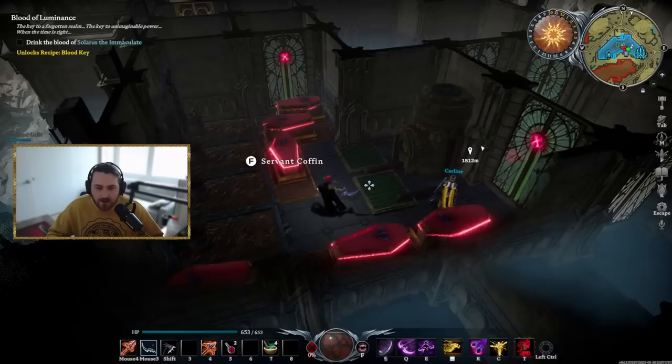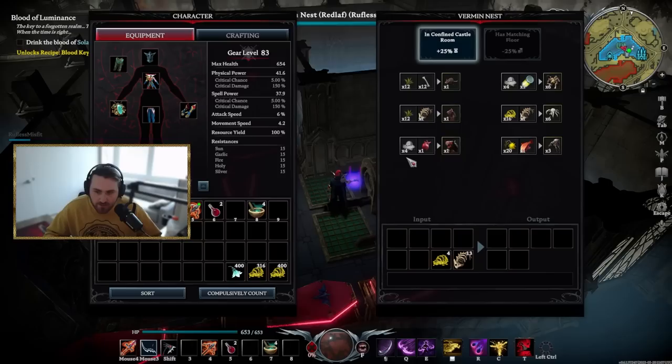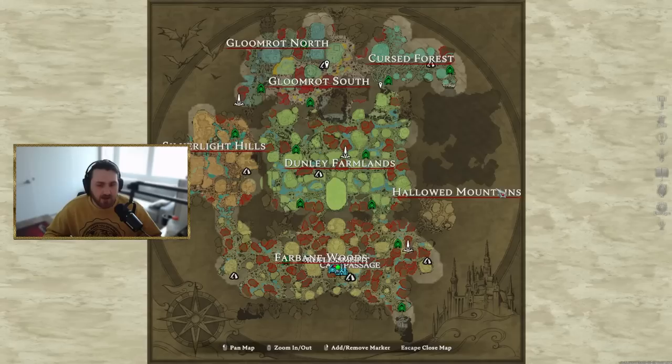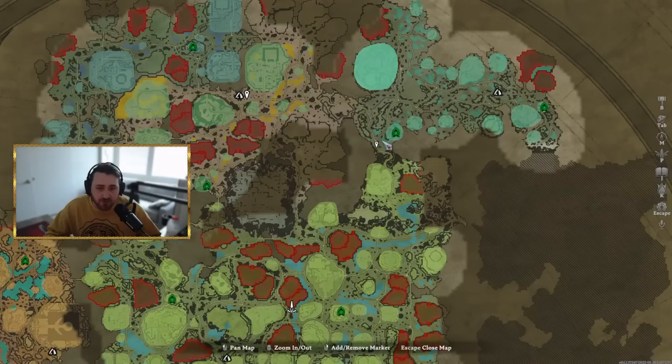I'll start the vermin nest, time that, and then do the banshees, which take a few minutes — about seven minutes on this server to pop. You just have to figure out the balance. A big thing we focus on is silk. We haven't done silk runs barely at all. We went to the spider cave, got silkworms, killed the spider boss, and since then we've just been spawning spiderlings.